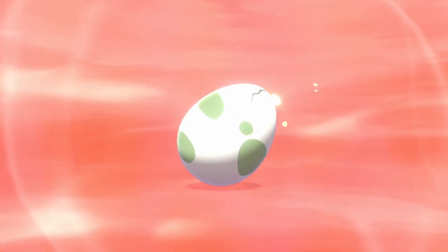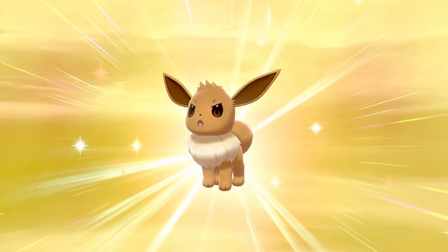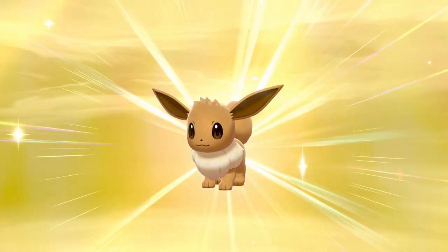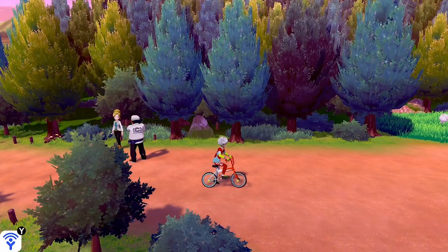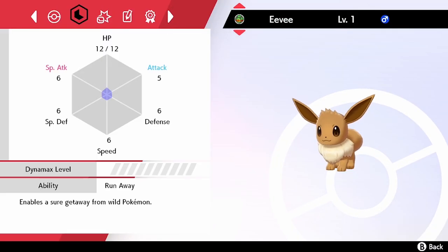The egg is ready and here's something great — when hatching an egg, happiness is bottomed out at 100, so you already have that bonus 100 happiness on the Pokemon because you hatched it. If you get a Pokemon in a trade its happiness will be reset to zero. Here's our little baby Eevee — not the best nature but it doesn't matter for this example.